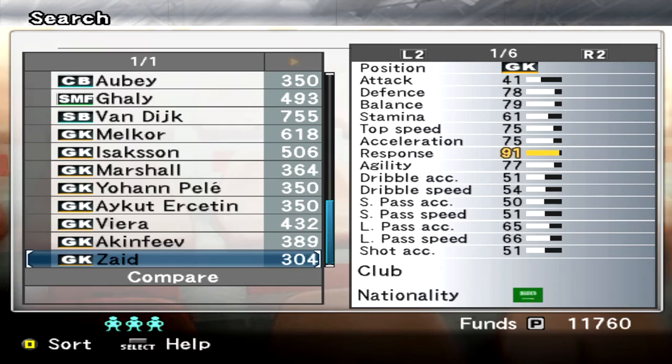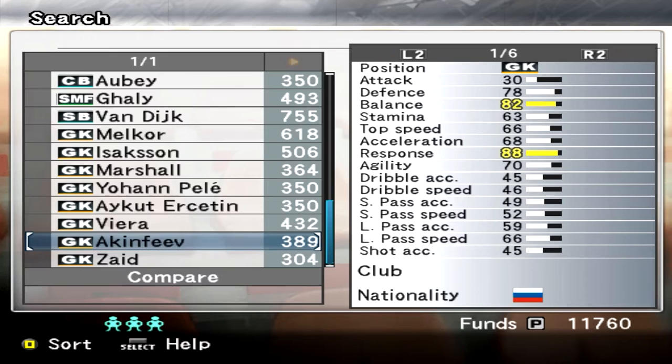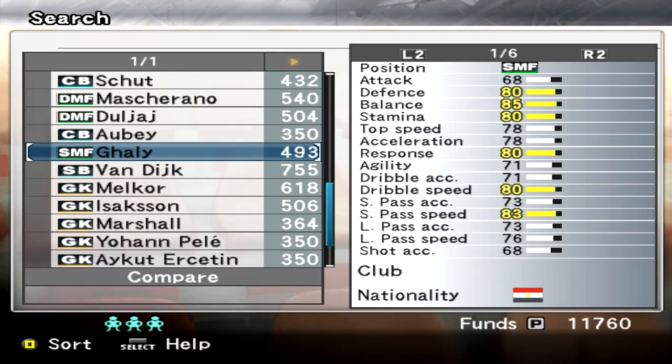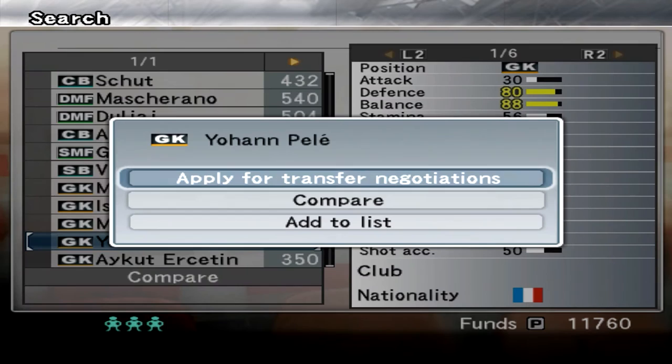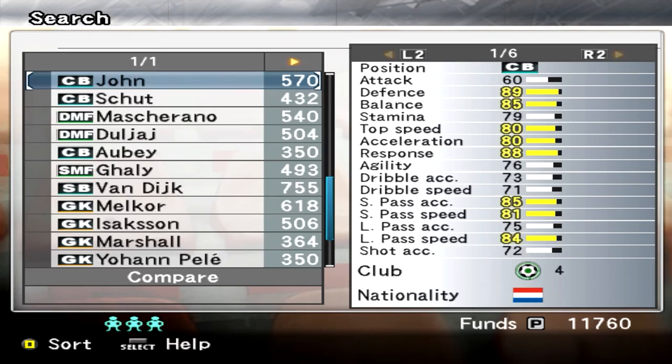As you can see at the bottom of the screen, you've got those three little blue men, and what they mean is how many players you can actually bid for. We had five to start off with and we've got three left. Johan Pele there is a very top quality goalkeeper — he's like one of the best in the game, and he's really young at 22. But I think I'm just going to leave it for now and have a look at some defenders.